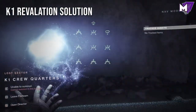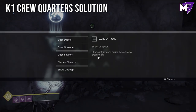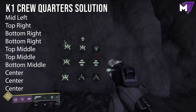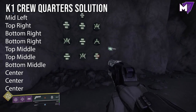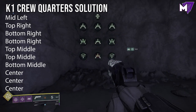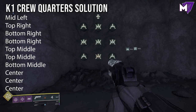Make sure you pick up the chest so you can progress the quest line. Finally, K1 Crew Quarters is the longest of the hive puzzles. The sequence is: mid left, top right, bottom right, bottom right, top middle, top middle, bottom middle, and then shoot the center three times.